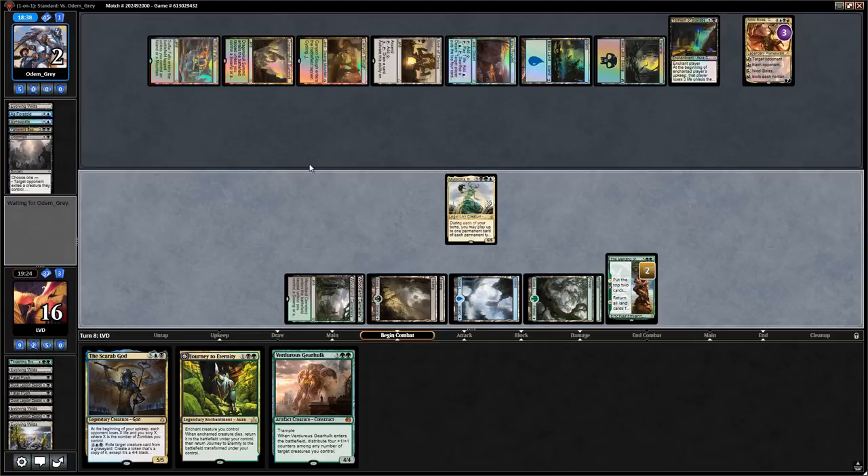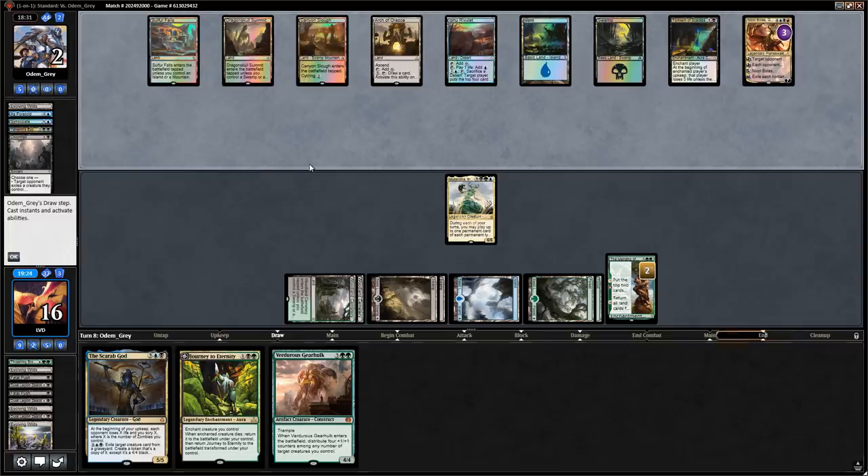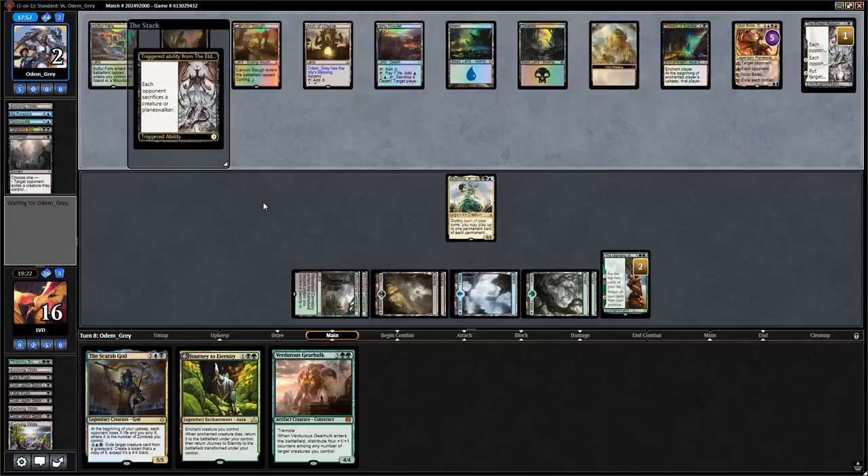Next turn we also get a whole bunch of Evolving Wilds back with Mending. Nicol Bolas pluses — what did they exile? The Eldest Reborn — probably our best card against them. So they'll get rid of Muldrotha for free. That's a pretty good one.